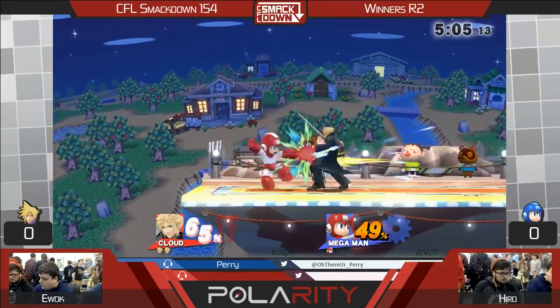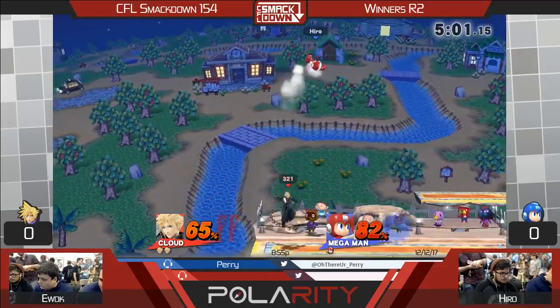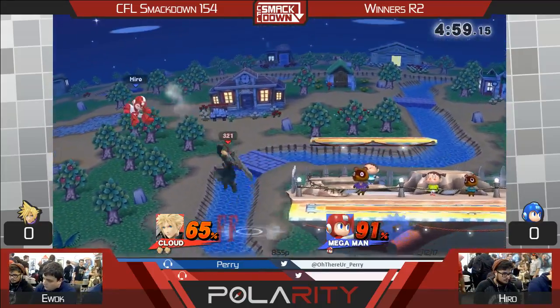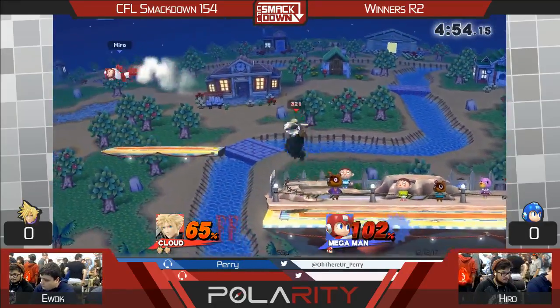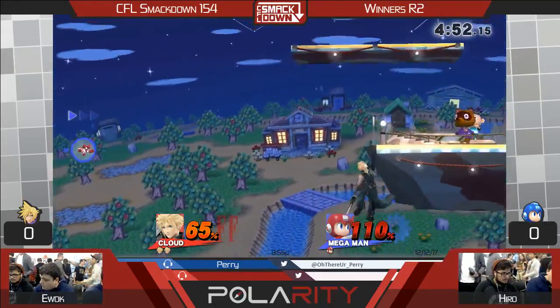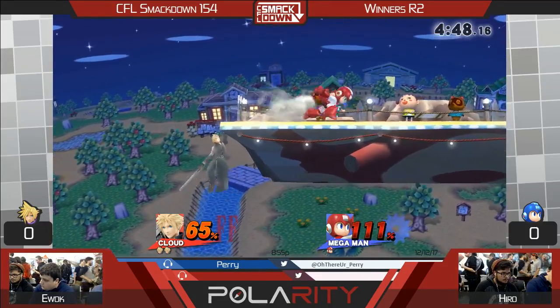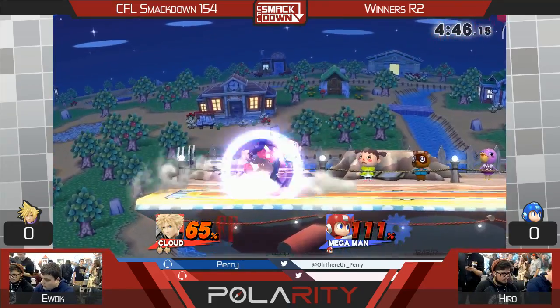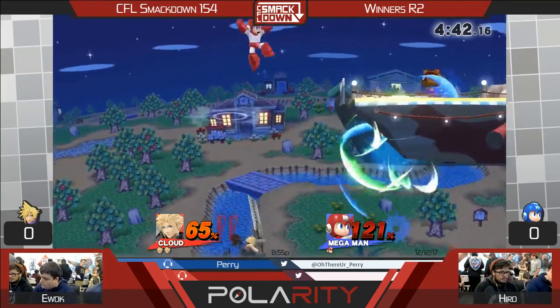Right now he's trying to lap him in percent. Hero's got to find his way back to stage and not jump back like that — now he doesn't have a jump. Just jumping with anyone against Cloud is really scary because you lose that jump and then you're just going to eat 50% or die. He's got so much good vertical hitboxes. You just jump and you get smacked in the forehead.